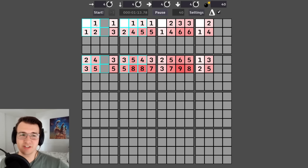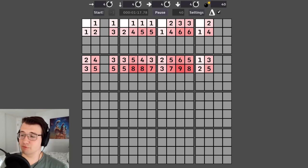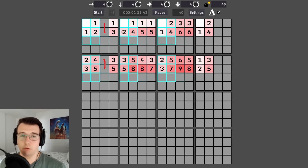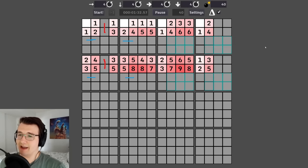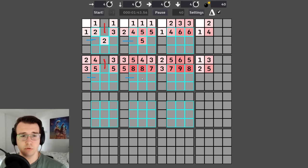I can also start marking things. The game doesn't have its own marking system, so I brought my own. I've marked that one of these four has to be a mine. I can do the same with this one — one of these eight must be a mine, keeping it color coordinated. Everything from the same color is the same group. This two already has two guaranteed mines in its possibilities, so I can mark the other cells as non-mines.